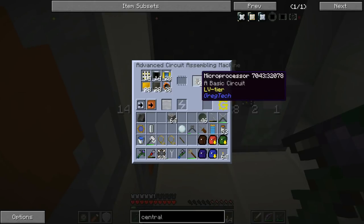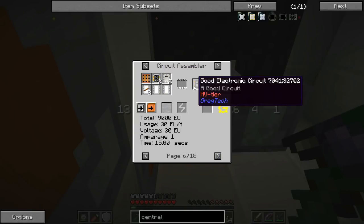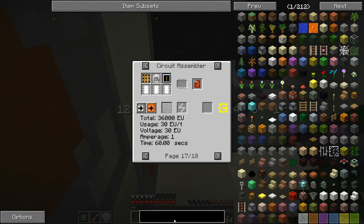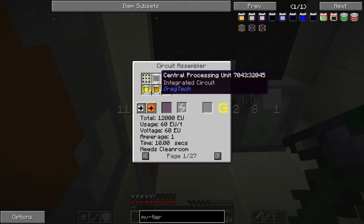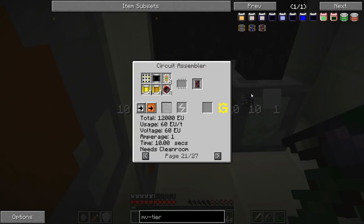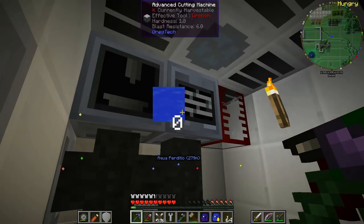It's only taken us a little bit of hit and miss and extra things to do! We're getting double output out of it, which is great — we'll end up with 32 of them. We can then use them in the circuit assembler to make the MV tier ones. We want to make the better clean room ones — looking at NEI, they also need central processing unit. You can go straight to MV without needing LV, that's all right. We just need a few other things but that doesn't matter — we have a bunch of LV stuff we've been wanting to make anyway, so that will at least top up our circuits.